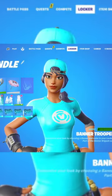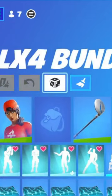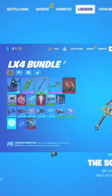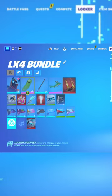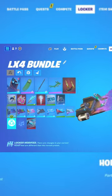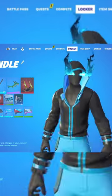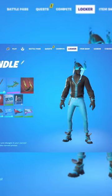I just figured out something crazy — if you go into your locker, you'll see a little dice thing, and if you press it, it completely randomizes your locker. Wow, that's actually an insane feature. It puts on all your rarest stuff. Dude, I should make a challenge with this sometime. That's actually such a cool feature.